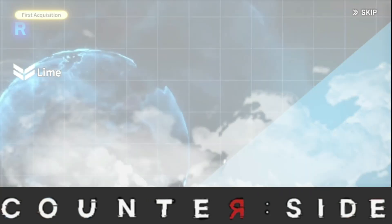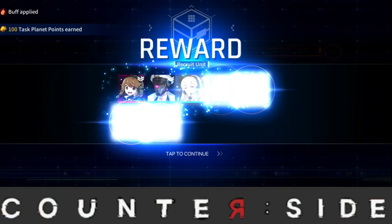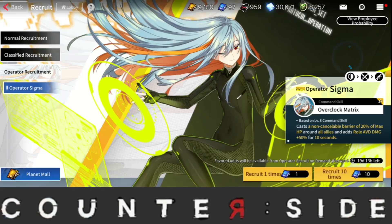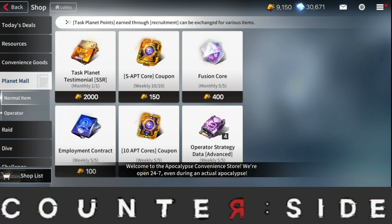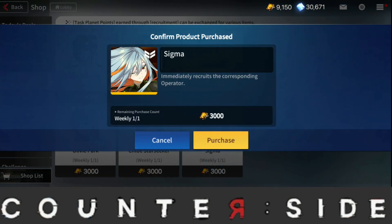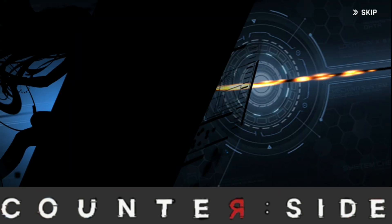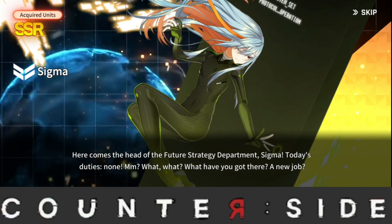Obviously all of them are just going to be new operators since I don't have them — first acquisition. The rest are just R-rarity ones, so I'm just going to sell them. I don't really have any use for them at the moment. Anyway, we're going to go over to the Planet Mall and buy Sigma. Let's go to Operators — and there we go, you can actually buy Sigma right here. Acquired! Oh, she actually looks very very cute.